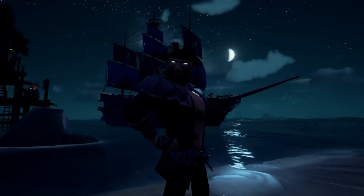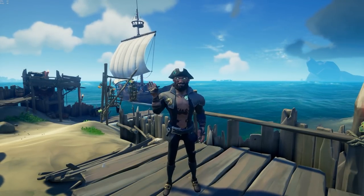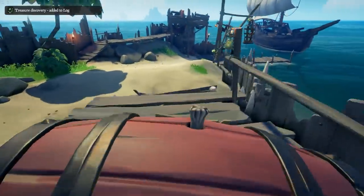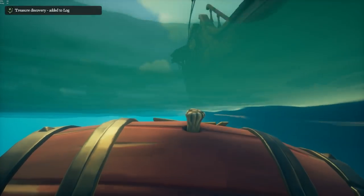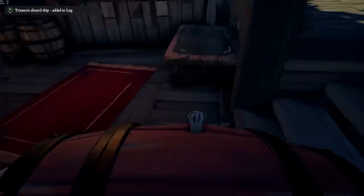Let's get into the first rare tip. Rare tip number one: this is true with all boats — galleon, brig, sloop, even skeleton boats. To demonstrate, I'm going to bring a keg on board so you can really see the true effects of this. You know how on every boat you have these grates? On the galleon it's over the map table, on the brig it's also over the map table, and on the sloop it pretty much sits over the wood barrel.